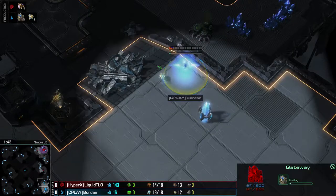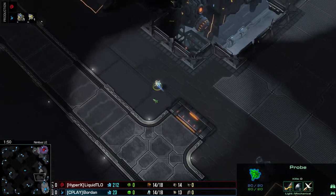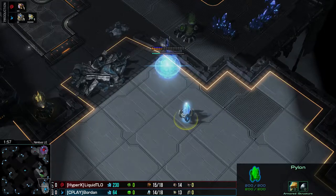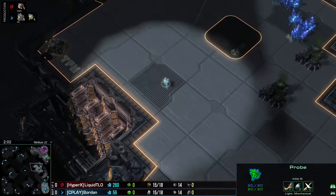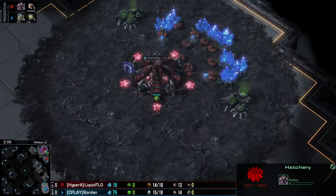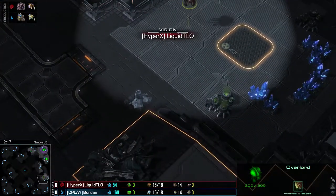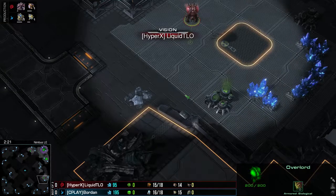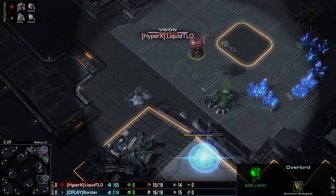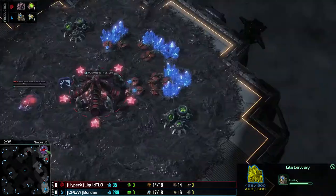There is that Forge Fast Expand — no! He is changing his game plan! Going for the gate first, and immediately scouting. Let's see what TLO is up to. Looks like he wants to go for hatch first — maybe three hatch before a pool, but I highly doubt it. He is going to see that gateway and not go for the third hatch before the pool — that would be a little too risky.